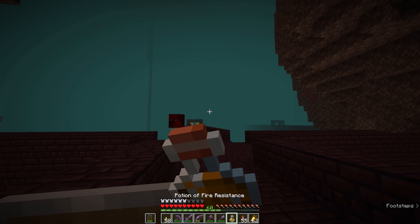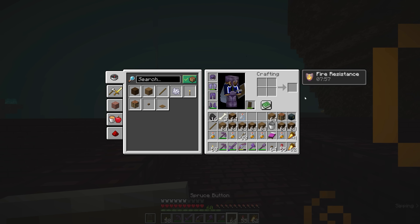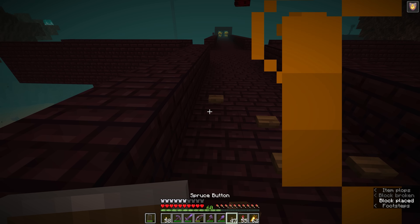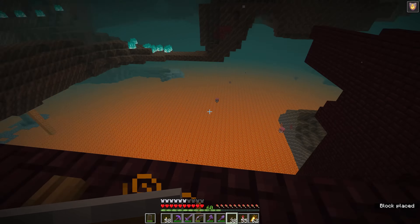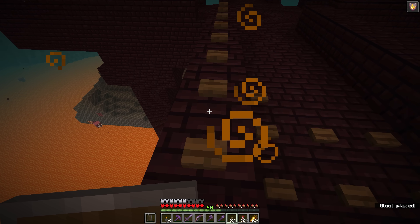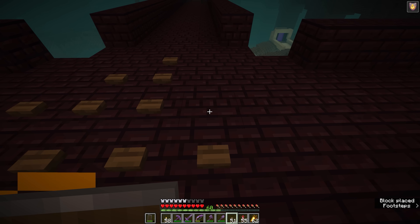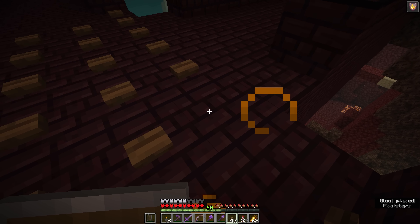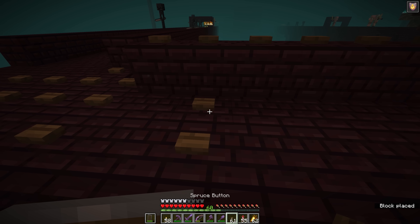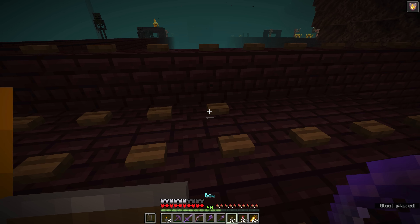Once we've acquired all of that, we're going to return to the nether fortress, chug a fire resistance potion, turn a bunch of the wood into buttons, and start placing buttons on every available block in the fortress, starting with an area like this which is relatively inactive right now. By placing buttons or slabs on the top surface of each of these blocks, we are spawn-proofing them - making it impossible for hostile mobs to spawn on any of these blocks. The goal is to slowly but surely eliminate all of the spawning spaces in the nether fortress so that it will only end up spawning mobs in one very specific area.